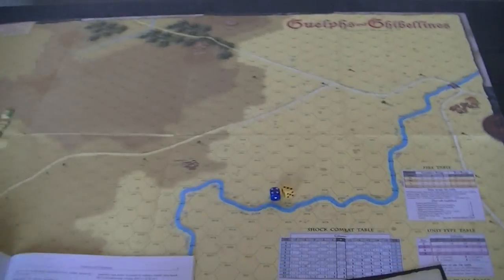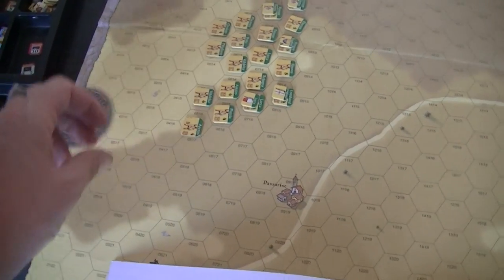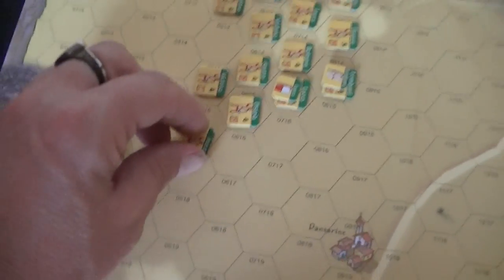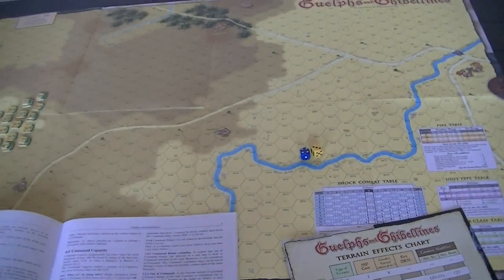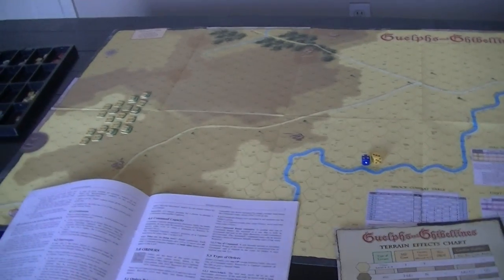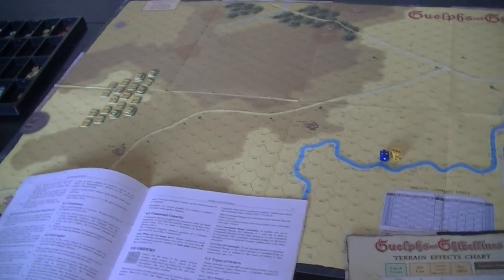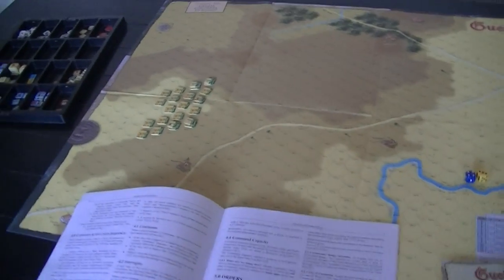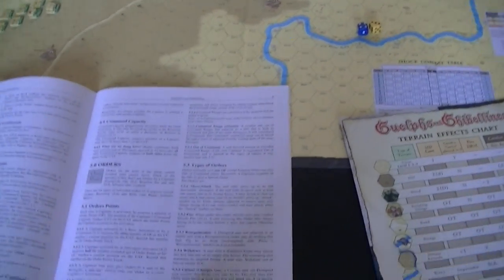Next order is reorganization. If you have a disrupted unit that's not adjacent to an enemy — disruption is marked by a unit being flipped over, with a little 'D' to indicate it's disrupted — you can unflip it to the undisrupted side. Withdraw: this is the only way you can leave an enemy zone of control — you back up into one of your empty rear hexes and maintain your facing, though you can stumble backwards into some other zone of control.